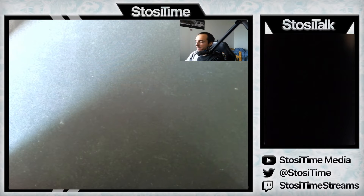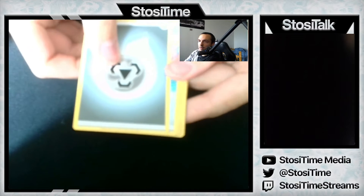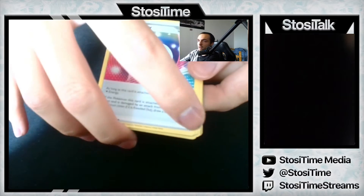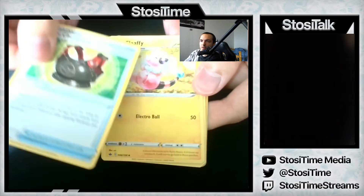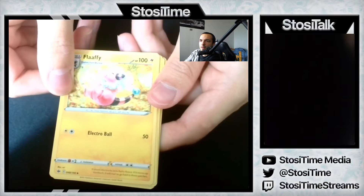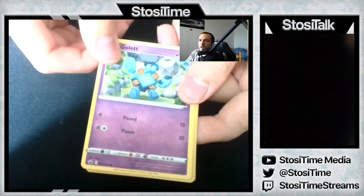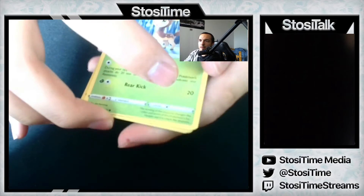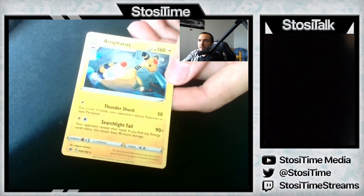If not, we have Lost Origin hanging out in the back. I just bodied that pack — it went right open. Steel Energy to start things off. Lucky Energy, another one of those. The chestplate — Galarian Chestplate. Leafeon, Squawkabilly, Scorbunny — very nice — Dachsbun Rapid Strike, Grookey, Deerling, Reverse Holo Routes, and Ampharos.